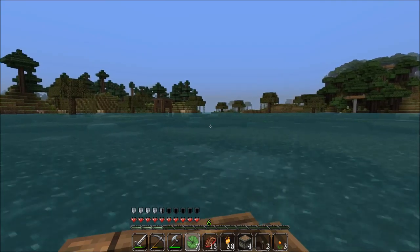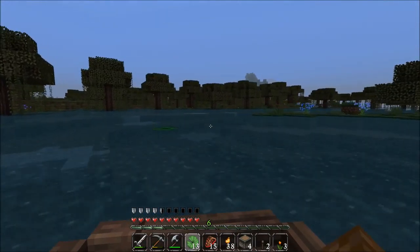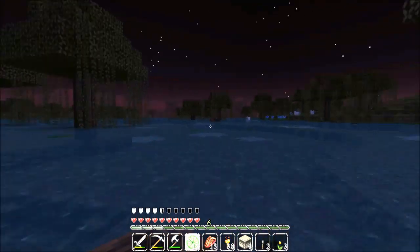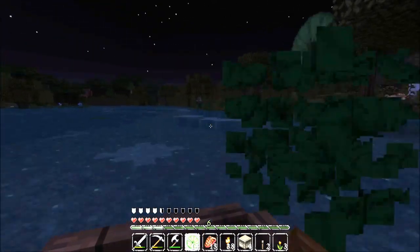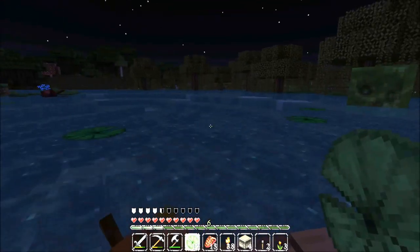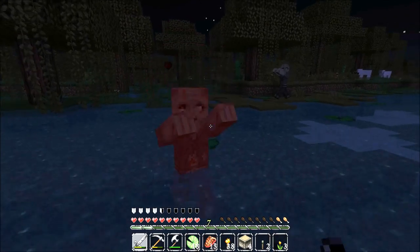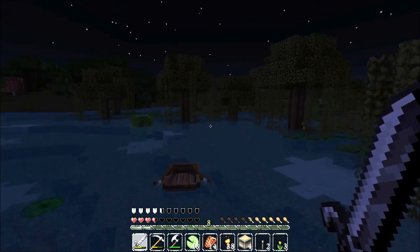I spy a witch's hut. Sun's going down. See if we can get some slimes to spawn. No slime action so far... there's a slime! Here he comes. Run slimes run! We'll just harvest up some slime here.